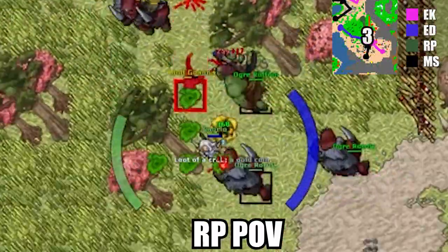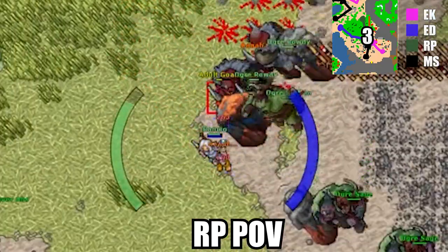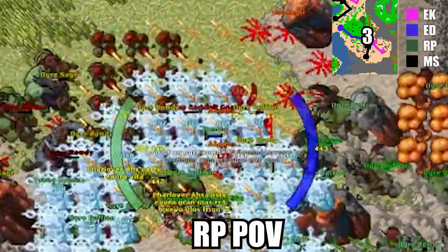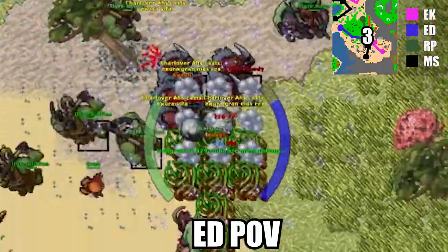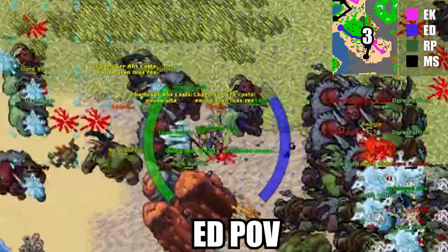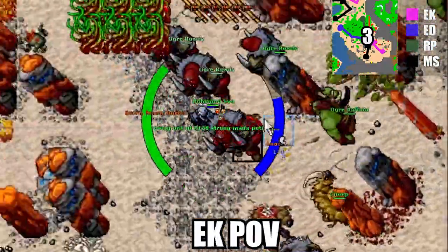Pool number 3 is the worst — this is only done as a maintenance pool. Thanks to this pool, the XP keeps up. The RP is going to kite from the beginning at the tall grass. The Druid is going to lure from the west to the pool. Then the MS is luring from the southwest and will encounter the Druid. And finally, the EK is luring from the southeast. This is a really easy pool.